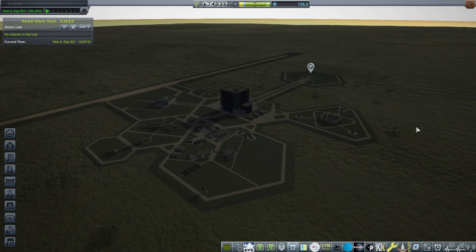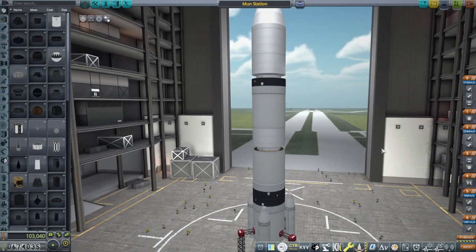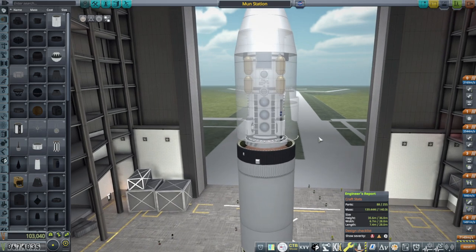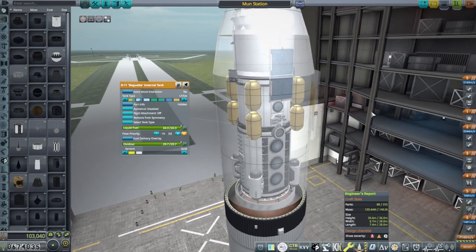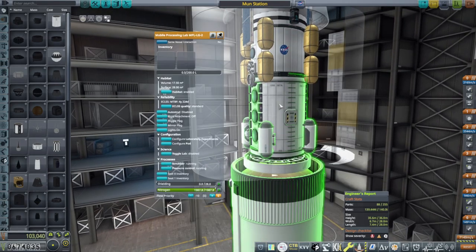Obviously we have to fulfill the same requirements — we'll need a science lab, we'll need four crew, we'll need the power docking port and all that. I've designed this thing to within an inch of our capabilities, really. Our height is basically close to the limit. Our mass, as you can see, is really close to the limit at 140 tons. I'm using whatever I can here, and I've had to put little baguette tanks on the side because otherwise it'd get too tall.